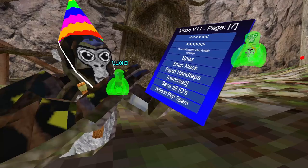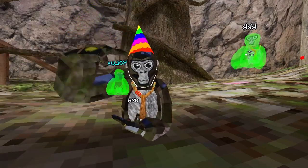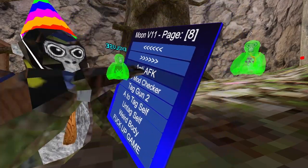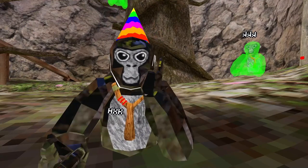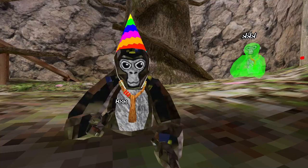Save All IDs — it makes a folder in your plugins with gorilla tag IDs. Balloon Pop Spam. Anti AFK — usually if you're AFK for too long you get kicked from the game; this mod makes it so you don't get kicked.